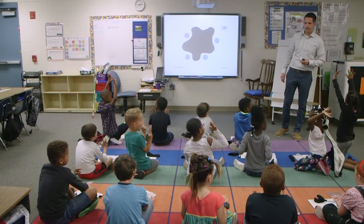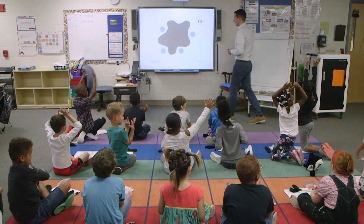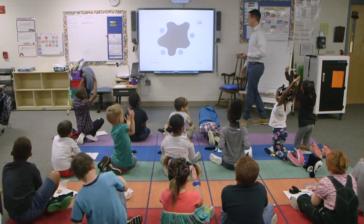I see a lot of sixes. I see some fives. How many counters or circles do we see? Four. We see four, so we need to think how many more to make ten. Let's take a look.